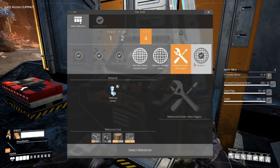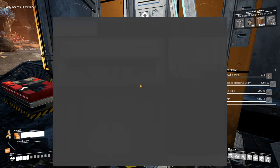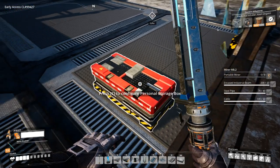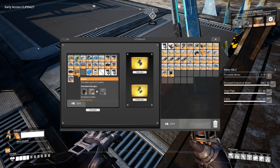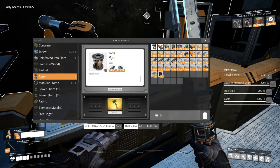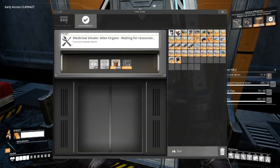Medicinal inhaler — alien organs? So we need 25 rotors. I should have those in here. It's not quite 25 — one, two. There we go.